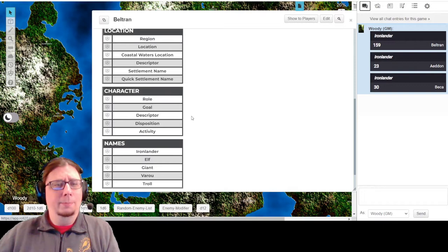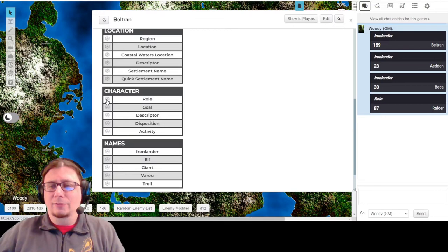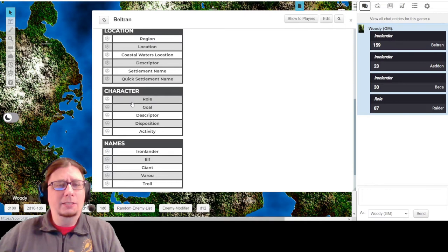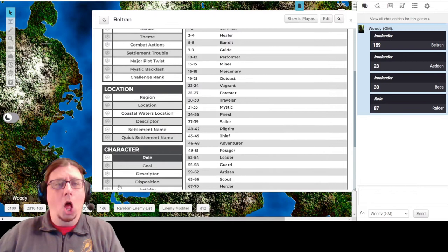The next question when it comes to Beltran is: what did he do, or what does he currently do as part of his background? What did he do before becoming an Ironsworn or adventurer? I'm going to go ahead and choose Roll under the Character section. 87 is the total and I get Raider. Now let me demonstrate how you can swap this out - I'll click on the actual word itself, and it will show you all of the results and what the full table looks like.